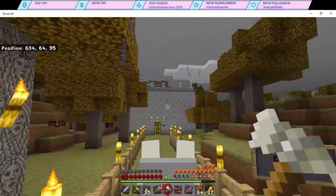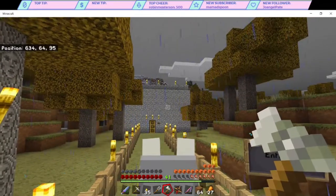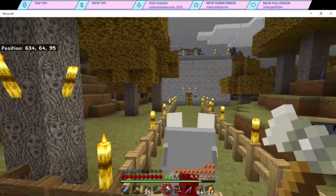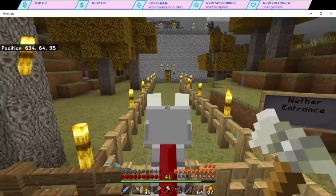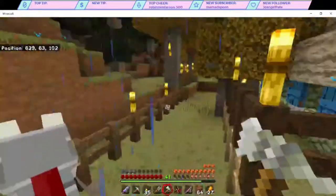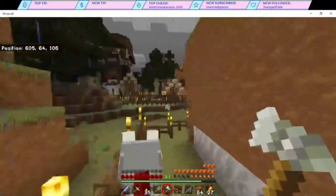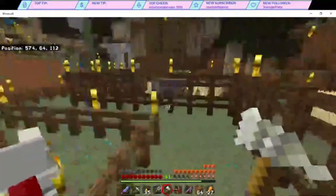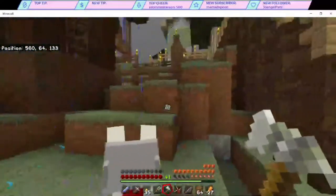This is the nether entrance — our nether portal that we built. It's inside of a building to have added protection from anything coming through the nether portal. We also have an iron door with a button, so anything that comes out of that portal is going to be trapped inside there. And we have a fence and a gate for even more added protection. A lot of these safe paths are really, really long, so it's very helpful to be able to ride a horse on them.